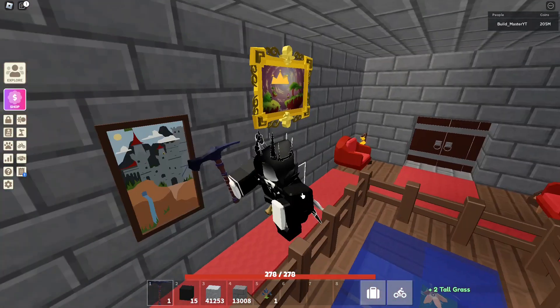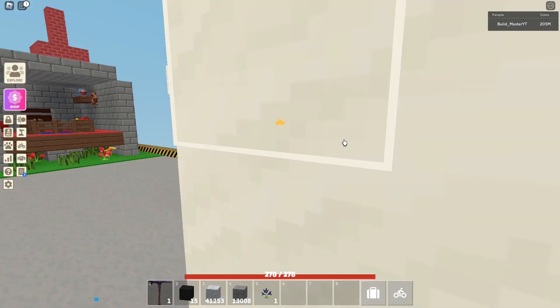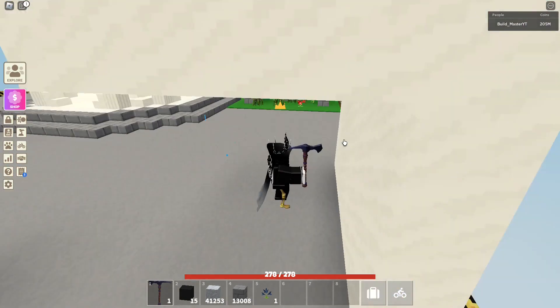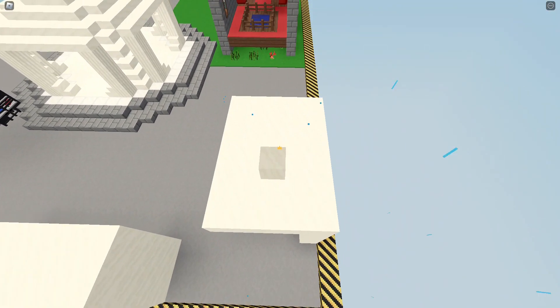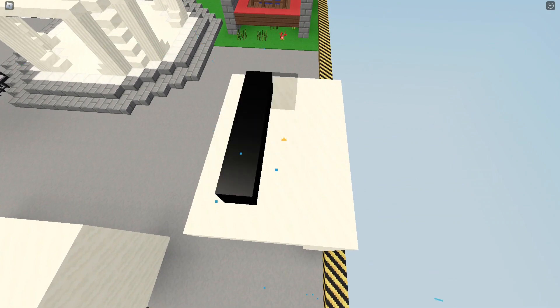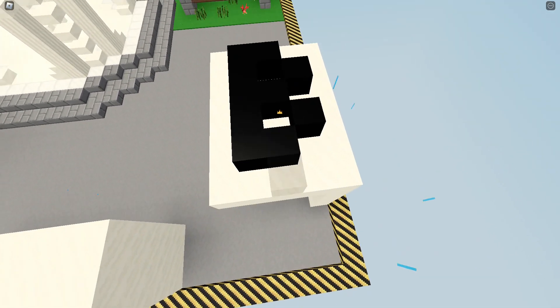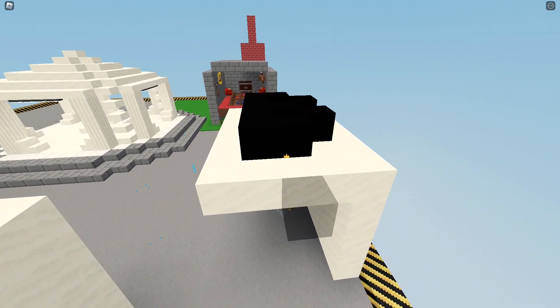I'll show you some other examples as well. Say you've built a wall and a roof, but then you realise you want to build on the roof. As you can see, you can't look through the roof. What you can do — again, press Shift P, go up, and here you go. For this one it's a bit easier because you can actually see kind of where you're building. If I wanted to build, let's say a B for Buildmaster — there we go. You can literally build whatever you want from the ground below. That is pretty cool.